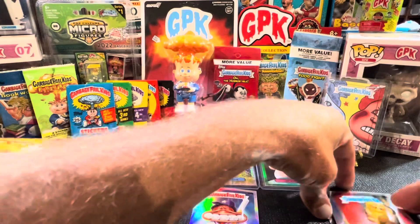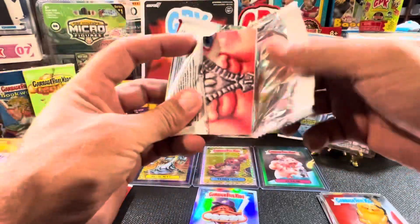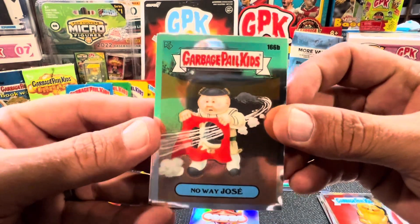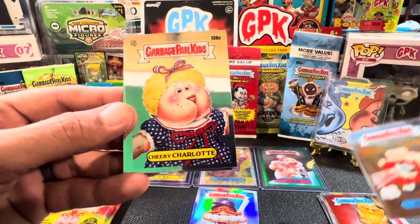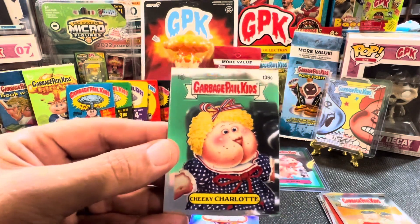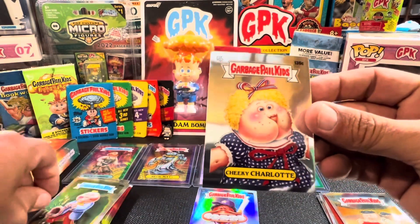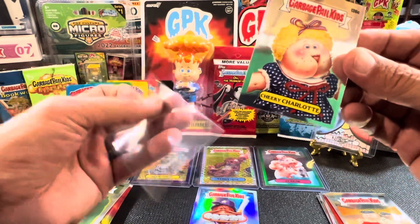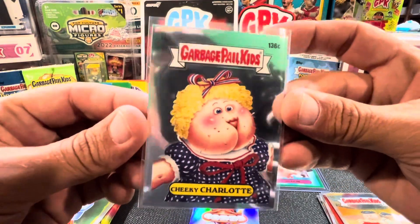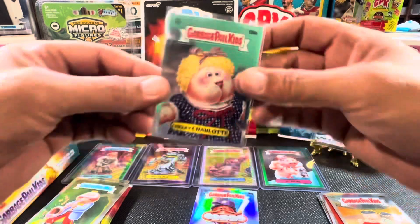One last pack out of this hobby for me. Let's see if we can't get something sick — a C-variant would be awesome. I got a C-variant! Cheeky Charlotte. I got a C-variant — sick! Let me set these right here. Put a sleeve on it — dope. These are one in every 100 packs, so pretty fair odds right there. Boom, Cheeky Charlotte — super dope!